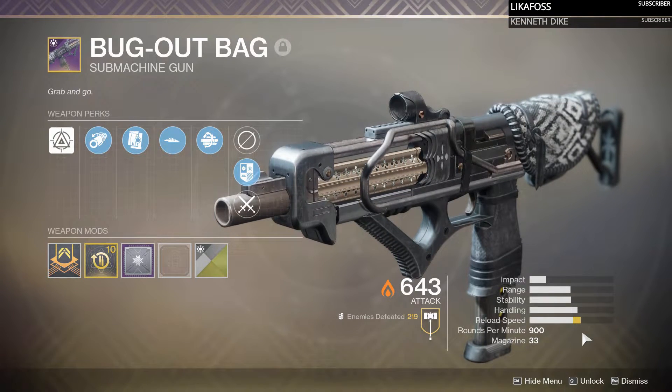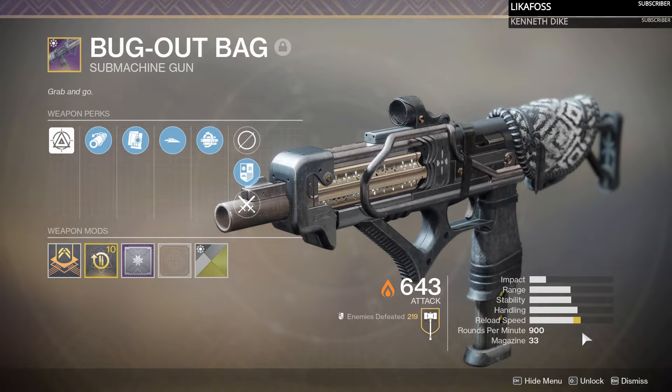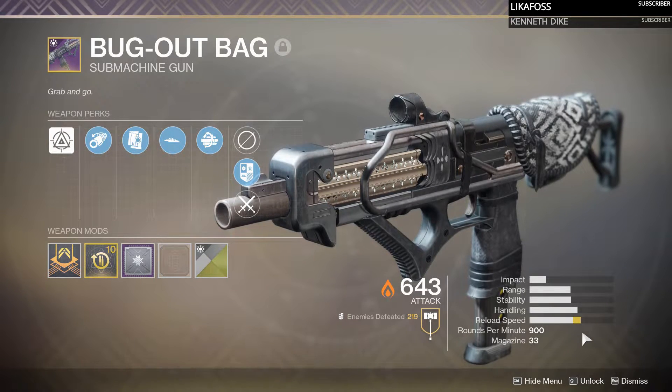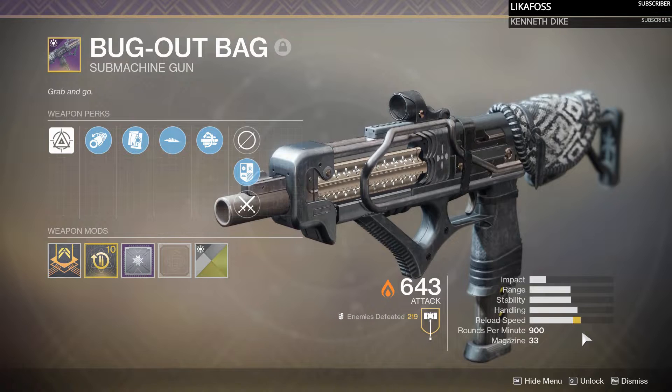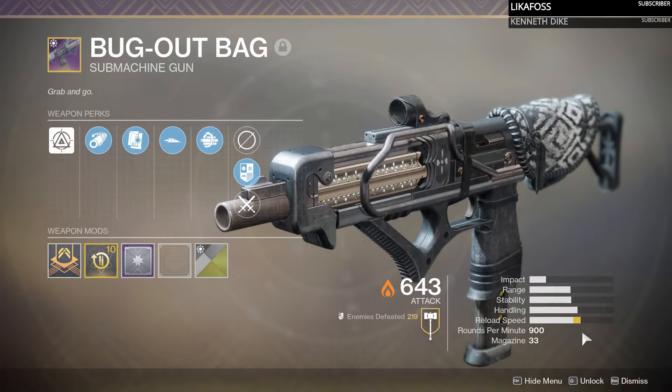Basically, any time in Gambit Prime where you receive a token — like a Reaper token, an Invader token, a Sentry token, or a Collector token — any time you receive one of those, that is a chance to get a Gambit Prime weapon. So happy farming, folks.